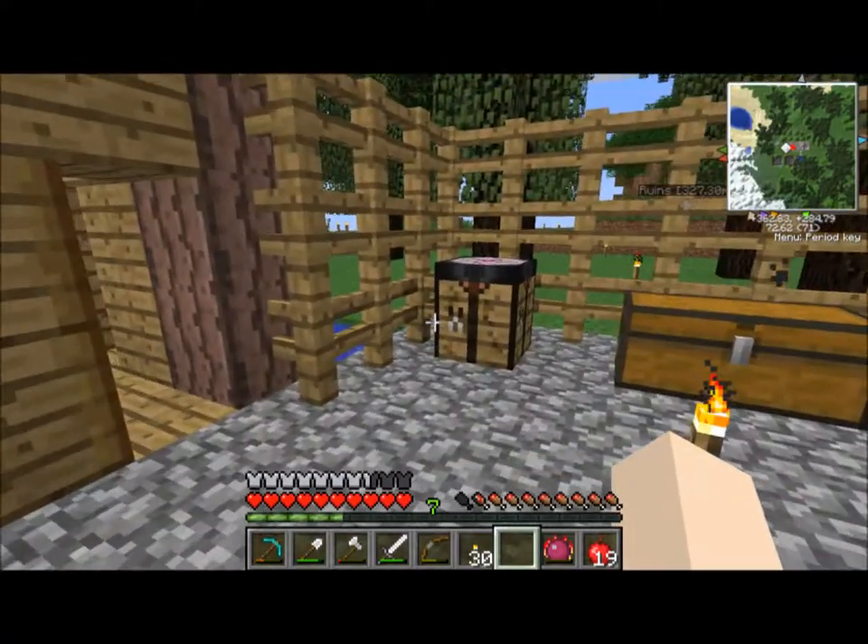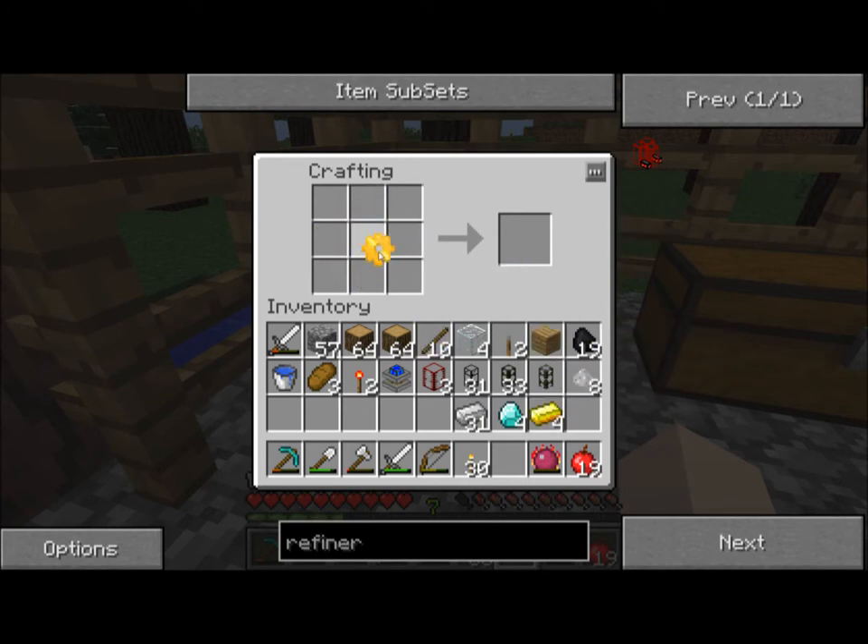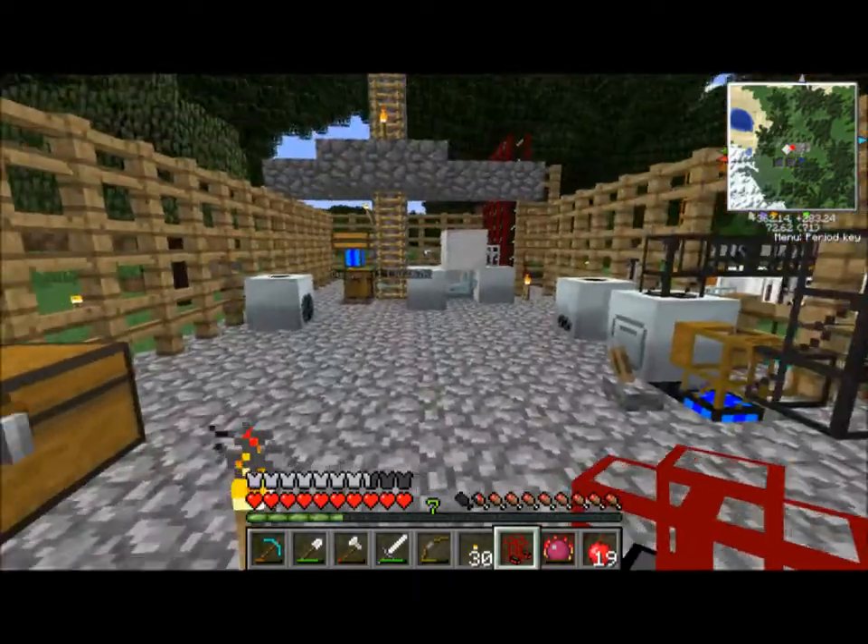Let's get out some iron and just make a shitload of sticks, cause we're gonna need a bunch. Make the two redstone torches while we're in the mood for making things. Oh, we only need one gear. So we've got our wooden gear, then we're gonna make it into a stone gear, then into an iron gear, then into a gold gear, and then into a diamond gear. Oh yeah, that's fantastic. Refinery — that's all we need.